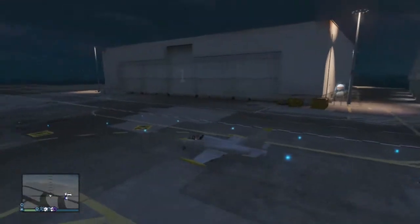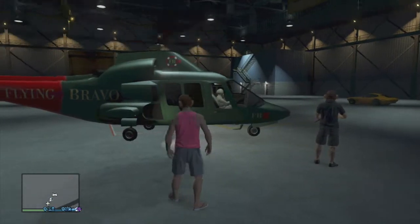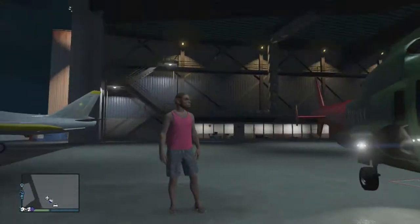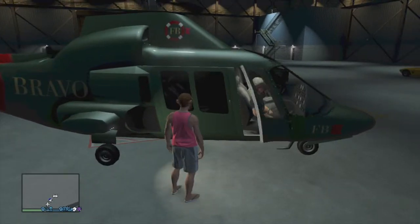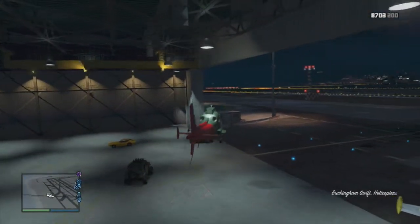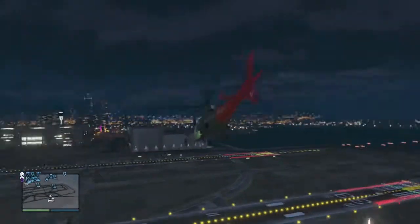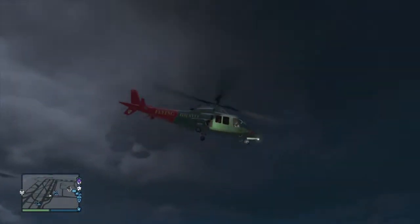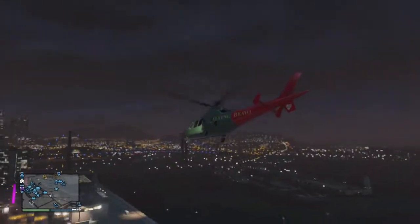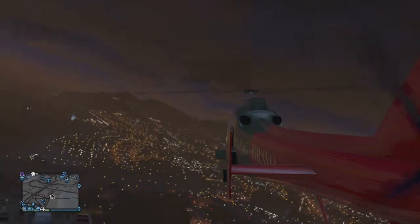All right, here we go — the Flying Bravo. Here we are with the Flying Bravo, and it is a nice design. I also like this sliding door right here. Let's take this thing out for a ride and see how good it does. Does this thing have guns? I thought something had guns in this update — apparently not. You can pull up the landing gear — actually no, you can't.